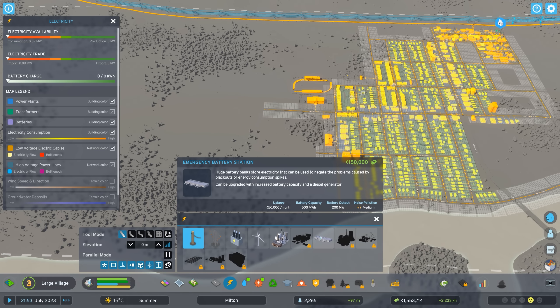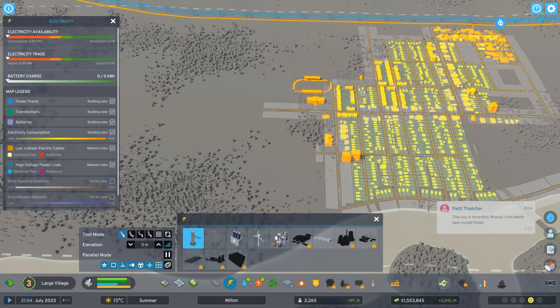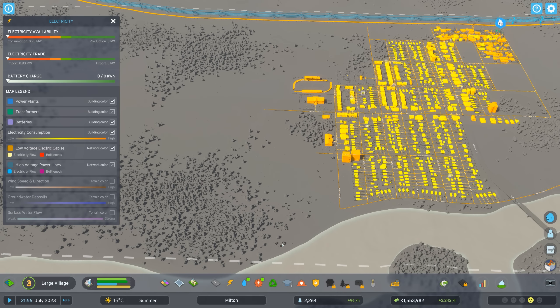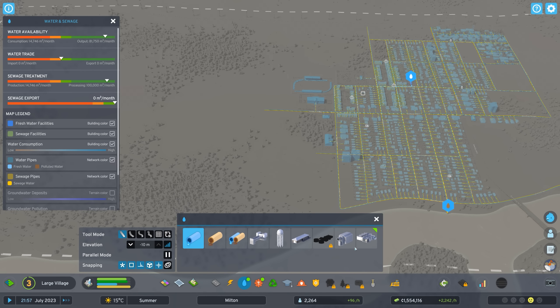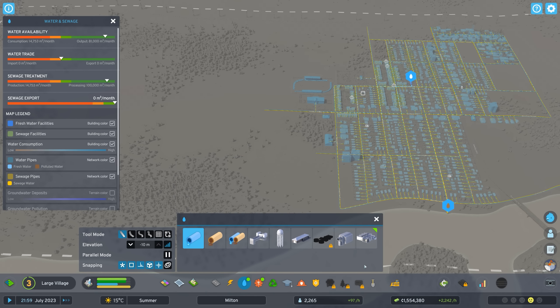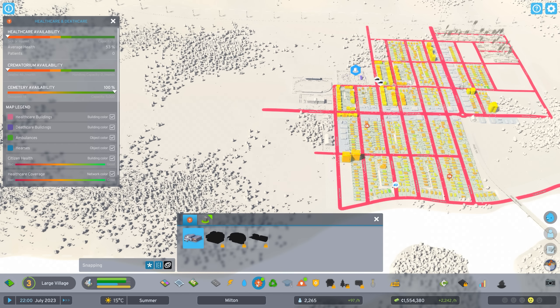How much is this emergency battery station? 50,000 a month. How much money are we making? Just about 50,000 a month, so I might want to hold off on that. The wastewater treatment plant — I certainly can't afford that either, so it looks like we're going to pollute the river for a little bit longer.